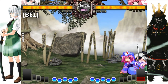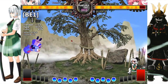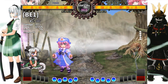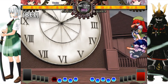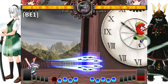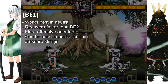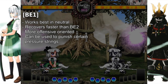BE1: The more offensive-oriented cousin of BE2. It's a backwards high jump that recovers faster than BE2 and is pretty good to gain space in neutral, or to simply try and turn the tables on your opponent during their corner pressure. If you use this properly, you'll be able to come down with a J5A and push them out of their pressure, or even get a combo and start your pressure. You can apply this anywhere, although it works best in neutral, but it's still a viable defensive option that will reward you if you know when and how to place it properly.